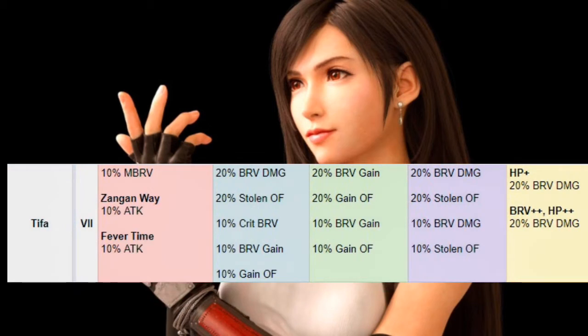With Tifa, she gets 10% max brave. Her Zangan Way buff gives her 10% more attack and 10% more attack with Fever Time active. With Beat Rush, she gains a total of 30% more damage, 30% more overflow, and 10% more brave gain — plus more battery to herself when she uses that skill. With Skill 2, she gains 30% more brave, and the brave can overflow up to 30% max, which is just ridiculous.